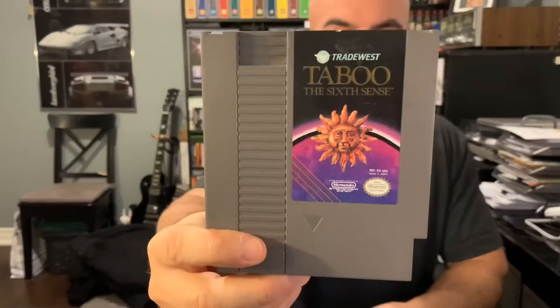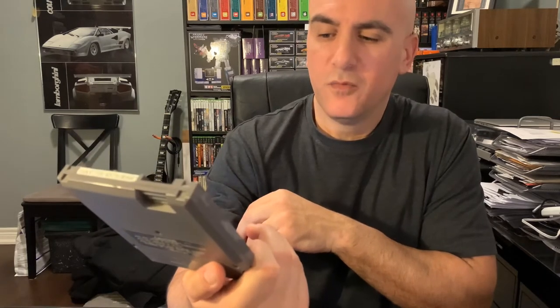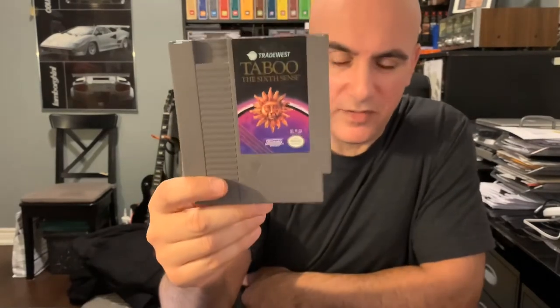Next is a game that was definitely a rental for me, and I remember being extremely disappointed by it — Taboo: The Sixth Sense. If I recall correctly, this is the only NES game with two warnings on it: you have to be 14 years of age or older to play, and it's only meant to be entertainment, like a party game. It's a tarot card-style game where you put in your name, age, and other details and have your fortune read to you.